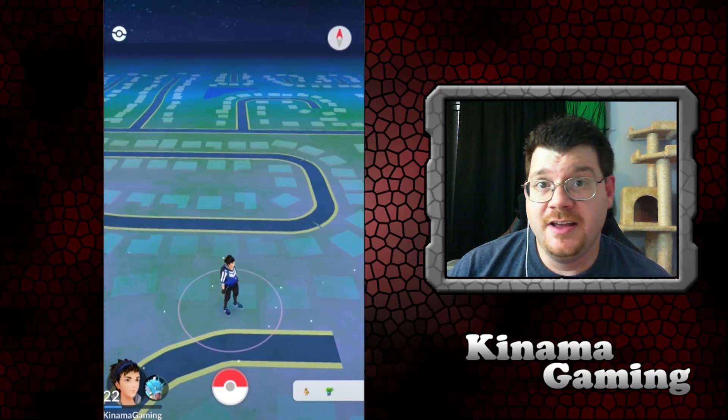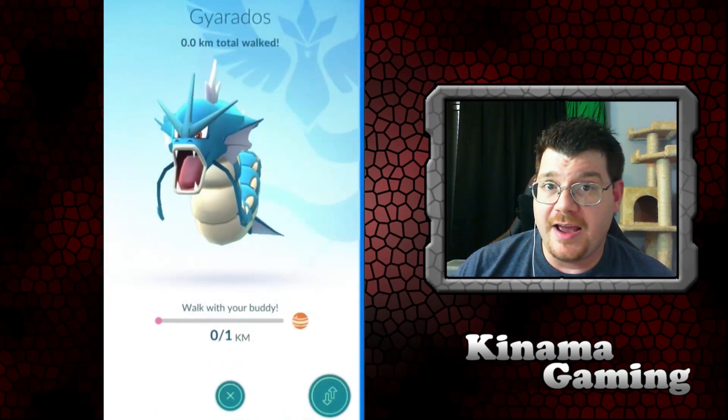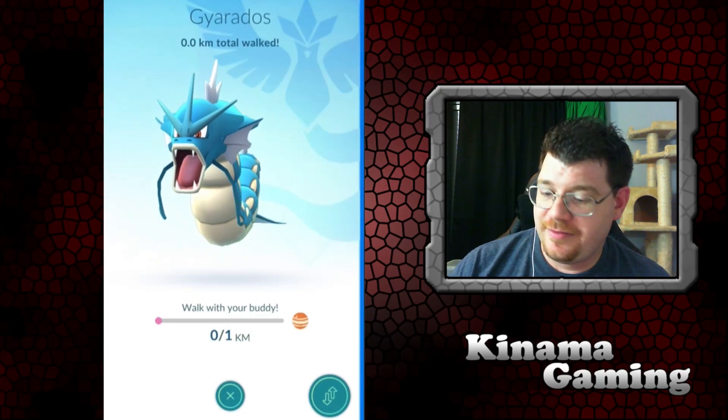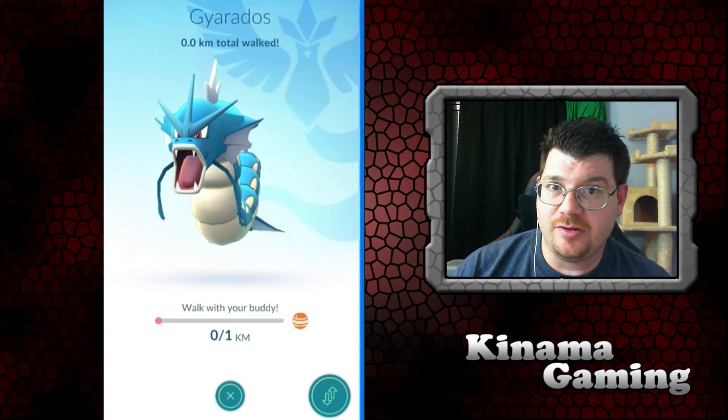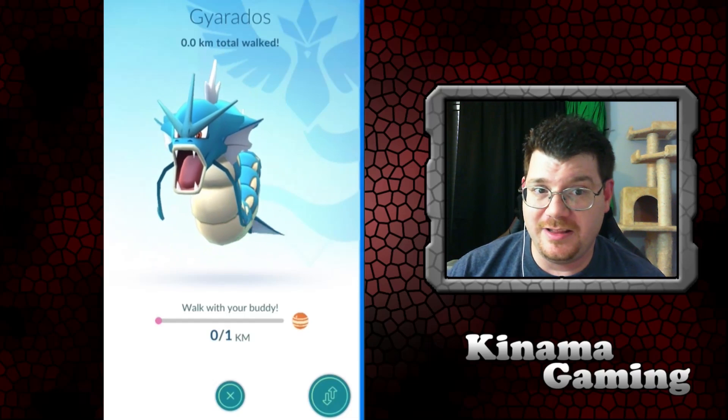A couple of nice things: your buddy levels up by total distance walked, so as you walk you get candy. That does give you a good chance of getting the candy you're missing for your favorite Pokémon. This does require you to have found that Pokémon or at least the base form first.